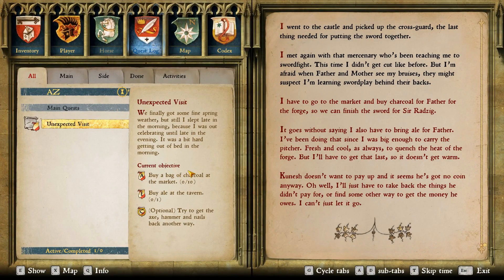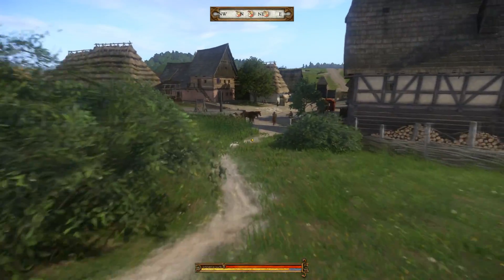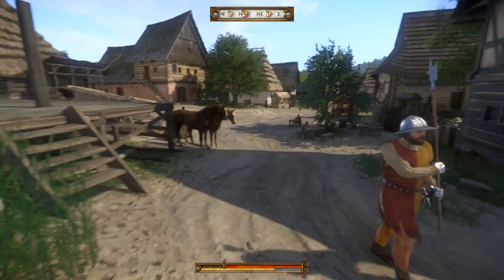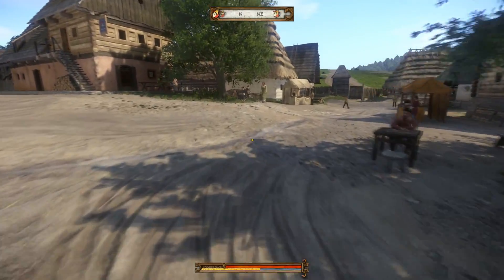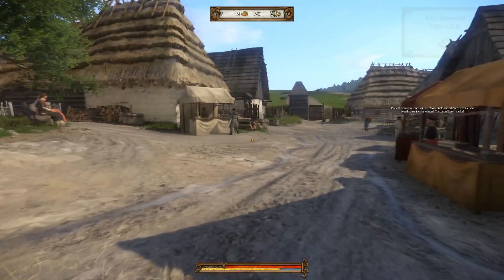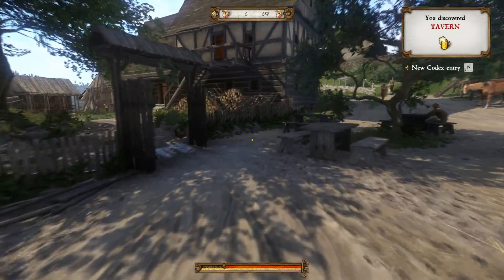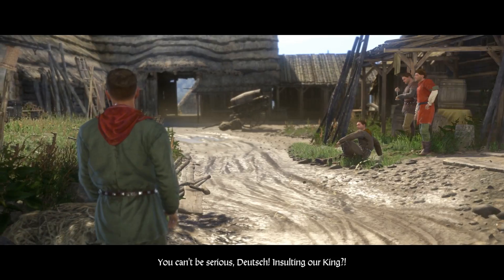Our current objective is still to buy charcoal, buy ale, and try to get the axe, hammer and nails back another way. If I go to Fritz I can get the lockpick. Fritz is in the tavern — let's go in and find Fritz.